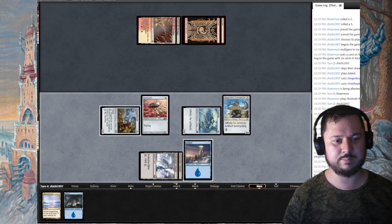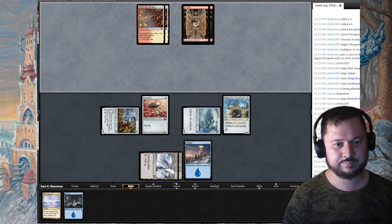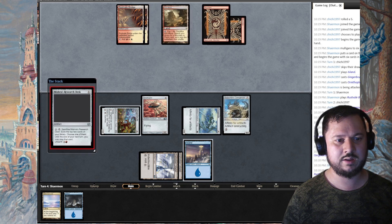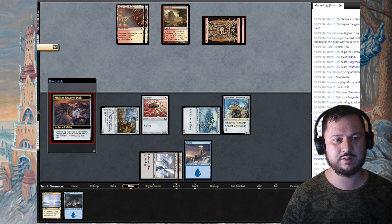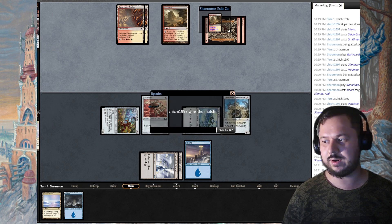He plays Arid Mesa and then Mishra's Research Desk — what is this? He puts Arid Mesa into exile. Oh, he concedes. I'm not going to count that as a win, but I had a very progressive board state, and even though I didn't have draw spells it helped me a lot.